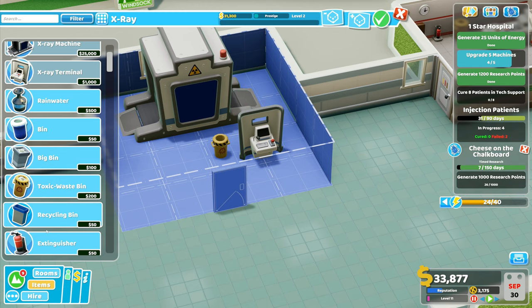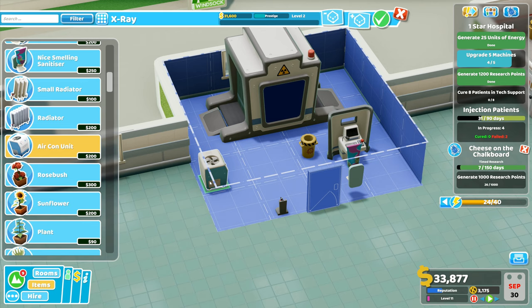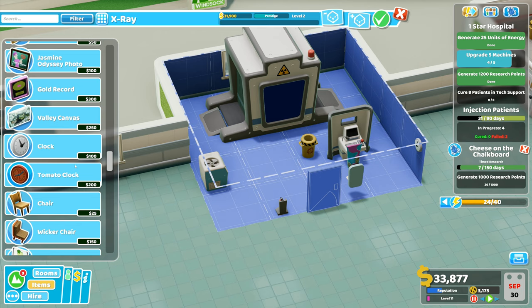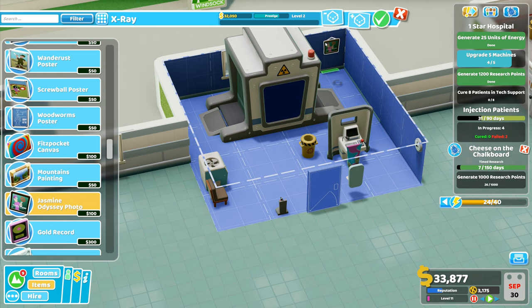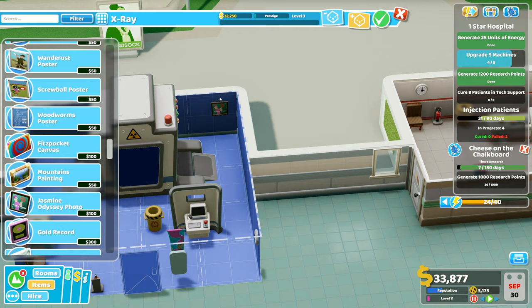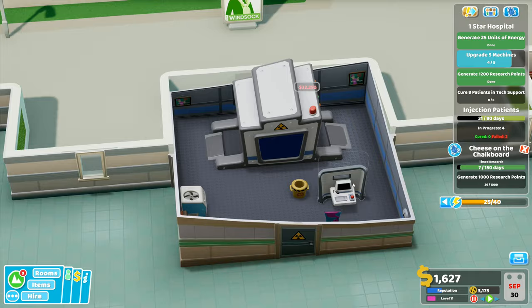Toxic waste bin, an extinguisher, hand sanitizer that can go that side, air conditioning unit to go sort of more towards the middle of the room, and then a clock on the wall - put that one right back in that corner. A wicker chair here somewhere, and then a Jasmine Odyssey photo - we'll stick one right over in that corner and another one over on this side. There we go, look at that, fantastic. I just wanted to move it over there and job done.